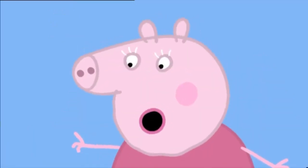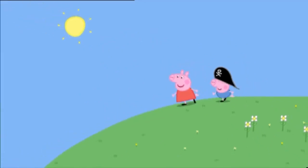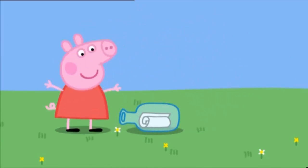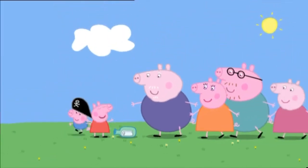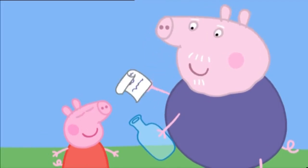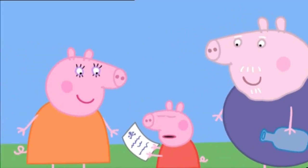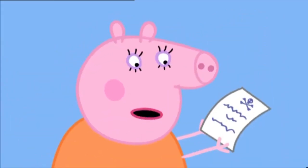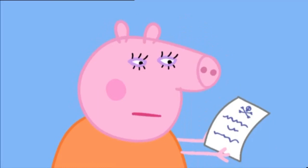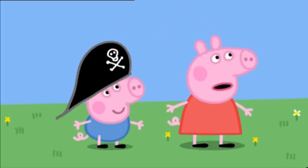Grandpa tells them the first clue is in a bottle. Peppa spots it: 'I can see it!' Peppa has found the first clue — a message in a bottle. 'Well done, Peppa!' Everyone gathers to see what the message says. It's a message from a pirate. Mummy tries to read it but says the pirate has very bad handwriting. Grandpa insists the handwriting is excellent and the message clearly says: 'Follow the arrows.'